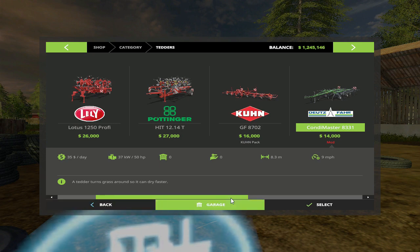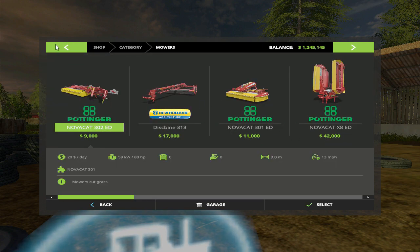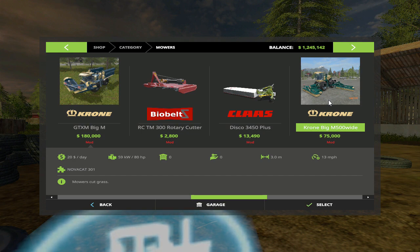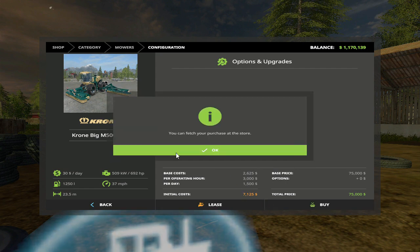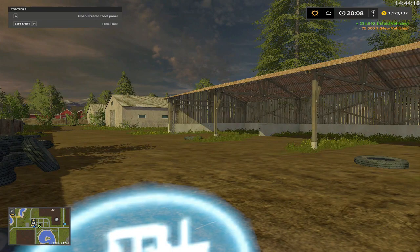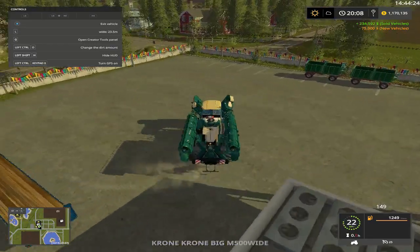Up here you can go into different things. This is the regular Big M and this is a Big M 500 wide - so there's a big difference. We'll buy that. What it's going to be is one's going to be for sheep and one's going to be for the cows folks. They're going to move this out of the way for now.